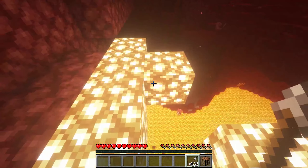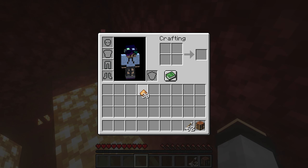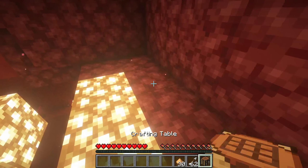In the Nether, we break Glowstone to get Glowstone Dust, and we will use that to create Spectral Arrows in this video. Once you have these two items, place your crafting table down.